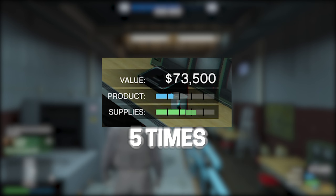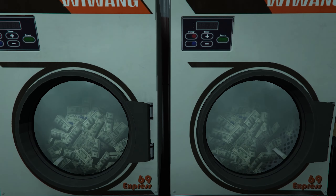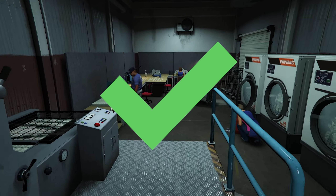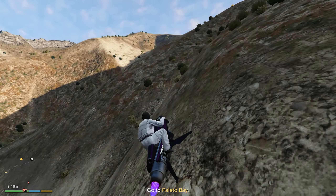The downside of stealing is that it takes a lot of time, removing the option to run it as a passive business. So I recommend choosing the other option — buying the supplies — if you have the upgrades. It's a lot safer, faster, and fills up the entire supplies bar. This also lets you do your own things while the business is making you money in the background.